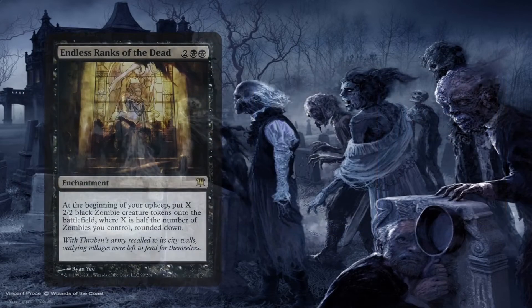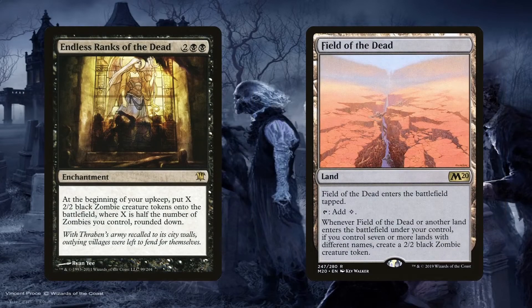Others include Endless Ranks of the Dead and Field of the Dead. While the land won't ever make as many tokens as effectively as the enchantment, it doesn't take up a slot in the deck anyways, even if the deck's land base is not 100% singleton. The enchantment does create an insane amount of zombie tokens when left unchecked, so it'll accumulate exponential value over the turns if no one does anything about it, or if you're able to consistently protect your board state — which, being blue, you can already imagine we can do so thanks to the countermagic suite in the deck.